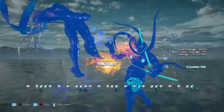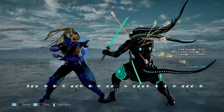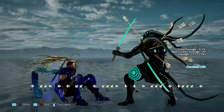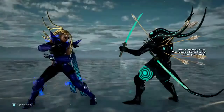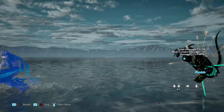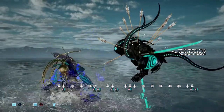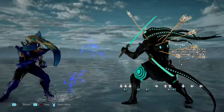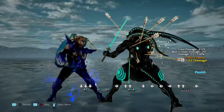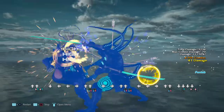I thought Yoshimitsu was a character whose stances you didn't have to respect, but Master Raven — her trickery, you don't have to respect at all. And it's crazy.